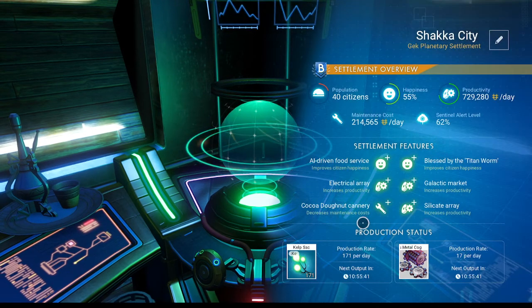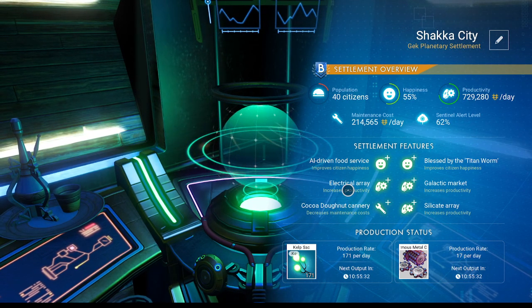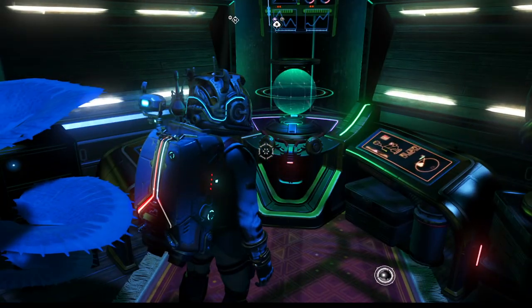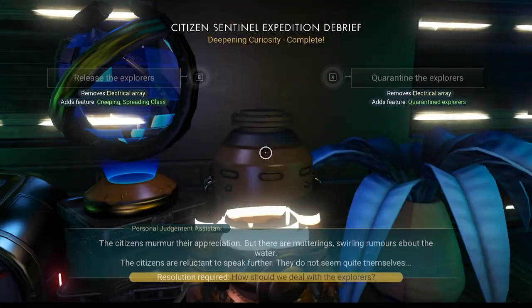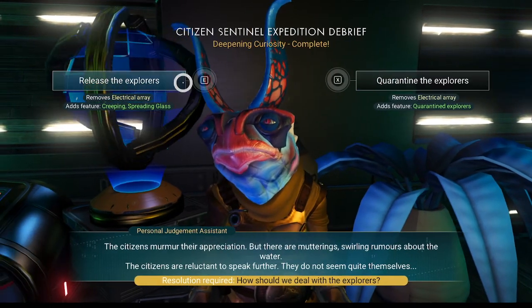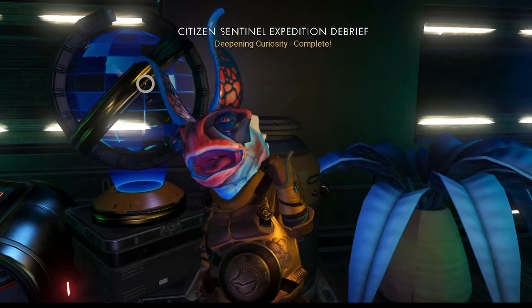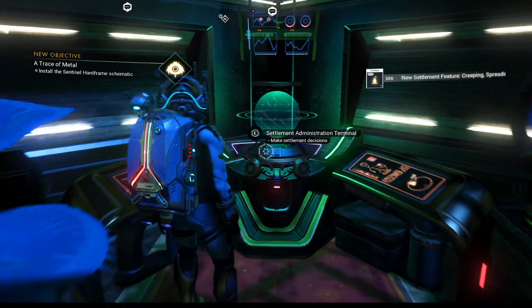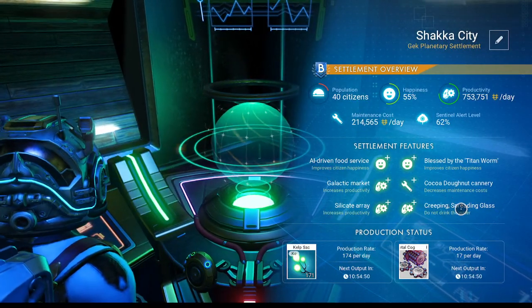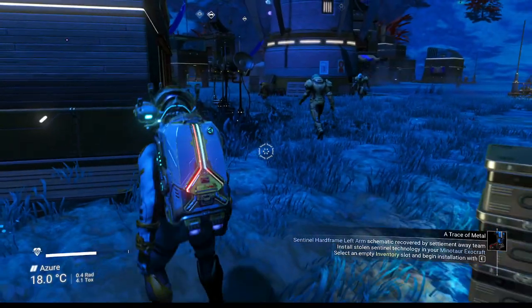It's going to remove the electrical array — I don't want that. Get rid of one of these two stupid things. I don't need happiness, I'll throw parties. Hopefully whatever we get — it adds feature quarantined explorers. I don't know if that's a good thing. Glass is something I want to get — let's do it, let's see what happens. Let's see what creeping spreading glass does. Do not drink the water. So we lost productivity at our settlement for flavor text. Not thrilled with that.